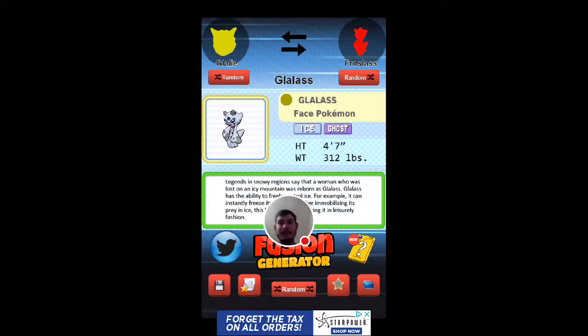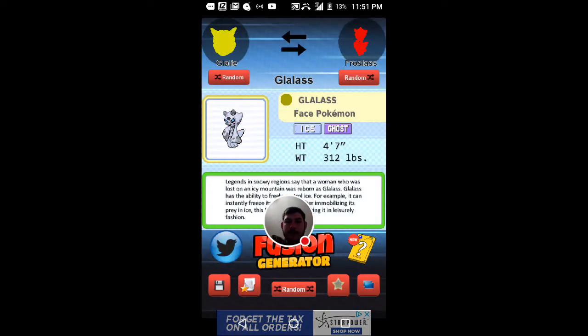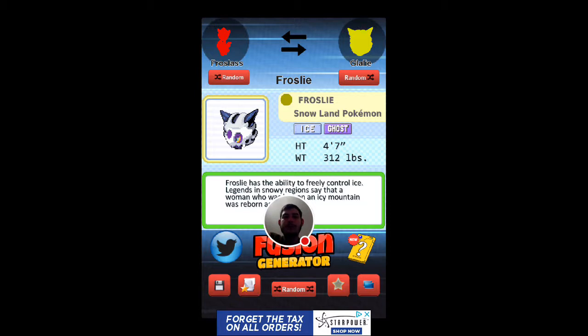The Face Pokemon. Glitlass is an Ice/Ghost type, 4 foot 7 inches, weighs 312 pounds. Let's go with Frost Lee — the Snowland Pokemon. It's the same weight, same height. So, this is Dalton Pokemon saying peace out — tell me what Pokemon fusion you want to see down in the comments. Peace!